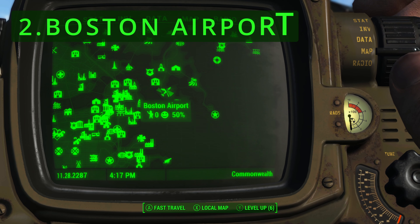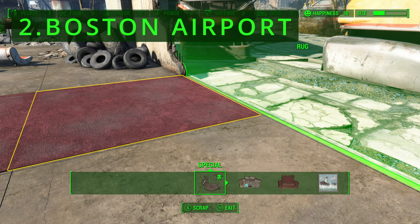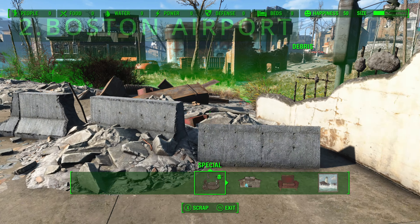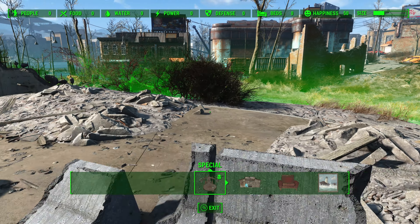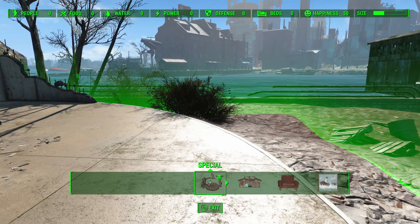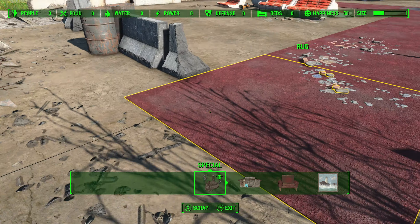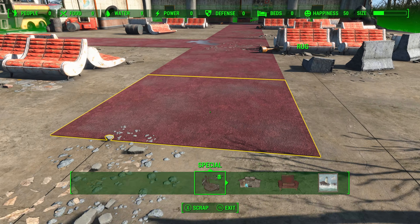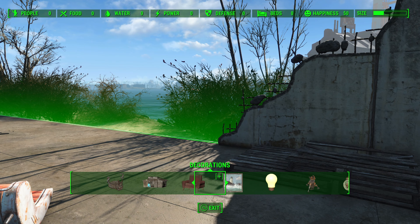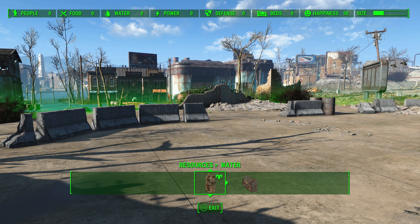Number 2: Boston Airport. Boston Airport appears more as a strategic location due to its proximity to the Brotherhood of Steel, but it is one of the worst settlements in the game by far. The build area is extremely limited, constrained to a very small section, making building things almost impossible. There are also severe restrictions on what you can build — you will find it almost impossible to build water resources or place crops. The numerous limitations make Boston Airport impractical for a thriving settlement, and it is better suited as a temporary outpost for a quick rest.